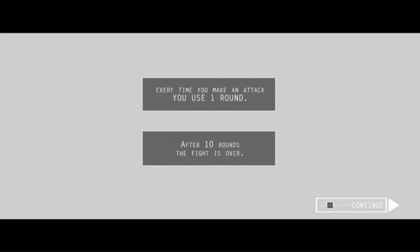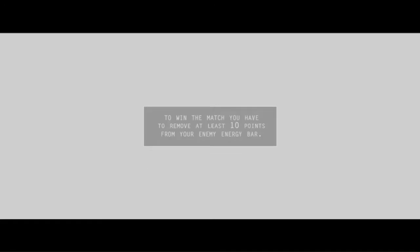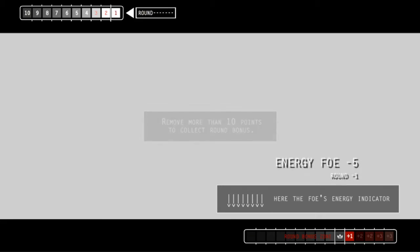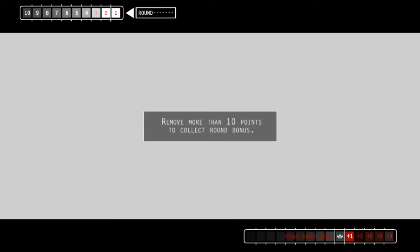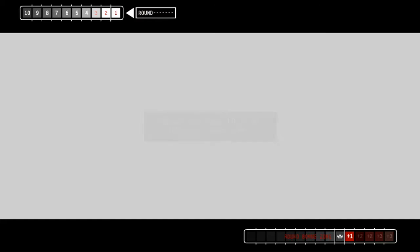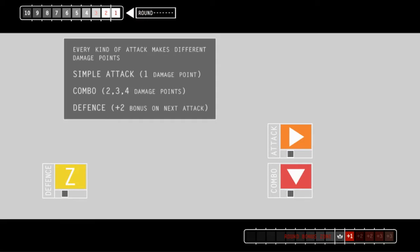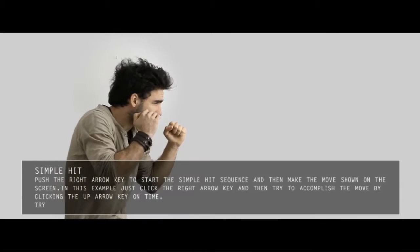After 10 rounds, the fight is over. To win the match, you have to remove at least 10 hit points from your enemy's energy bar. Here's the foe's energy indicator. Remove more than 10 points to collect. The tutorial is starting to drag on a little bit — you don't want to drag on too much tutorial. Every kind of attack makes different damage points. Simple hit — push the right arrow key for a simple hit. There we go. Energy foe one.